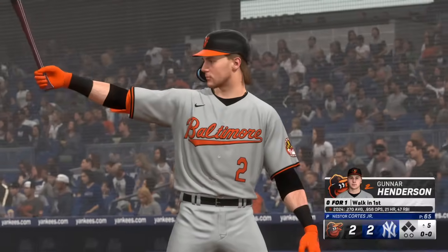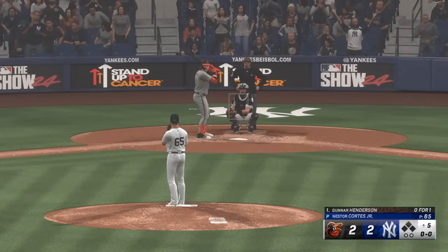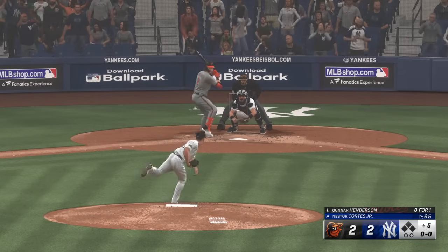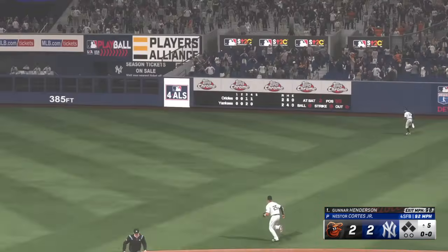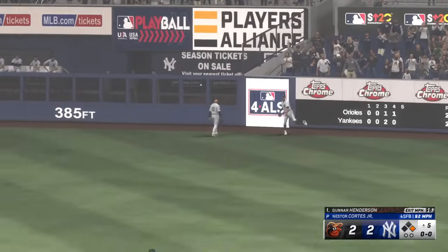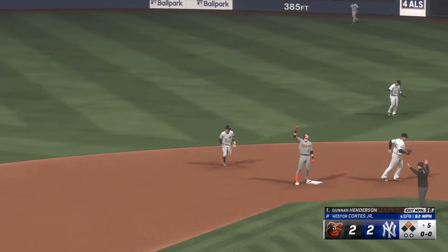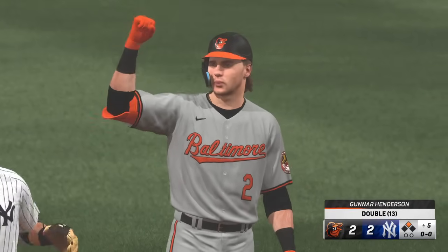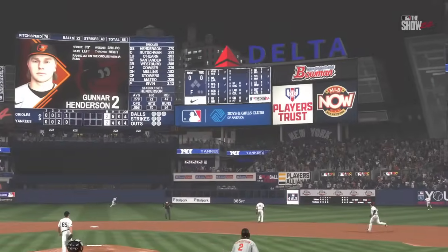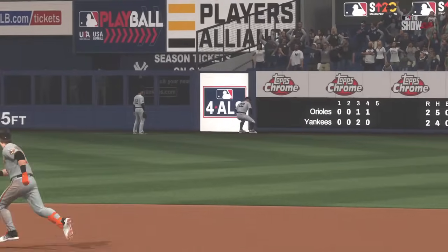All set for the start of the inning — now it's the shortstop Gunnar Henderson. Cortez back to work. That one is absolutely belted and no one can get there — in safely with the lead-off double. Go-ahead run in scoring position, no waiting around right there. He was ready to swing on the first pitch — just a solid swing, caught him out front and ripped it into the outfield for the base hit. A huge opportunity now to grab the lead at this point in the game.